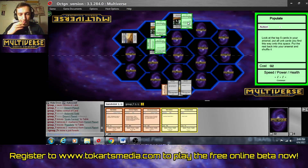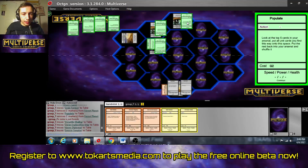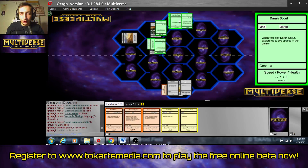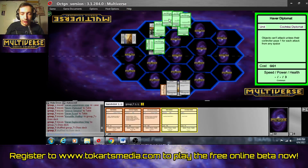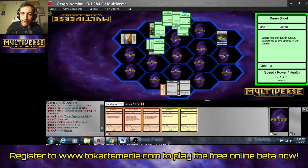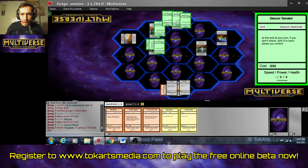He explored a desert planet at the beginning of his turn and then moved his exploration ship onto an asteroid field — that's unfortunate. He played another grain farmer and another Populate. He got 3 units: scout, geocore senator, diplomat. The geocore senator is overpowered — it has 3 power and 4 health. The diplomat says objects cannot attack unless their controller pays 1 for each attack from any space. It's a pretty good defensive thing, though I think I'll be able to pay for it. The Daron scout can explore 2 spaces in the galaxy.